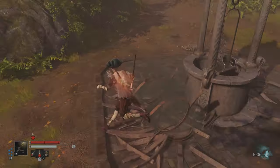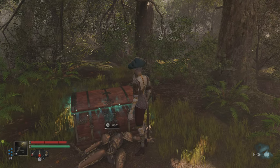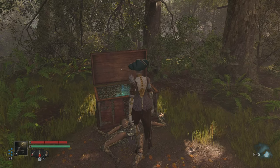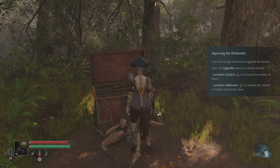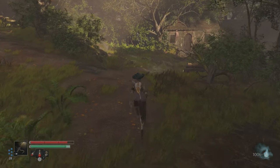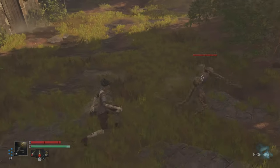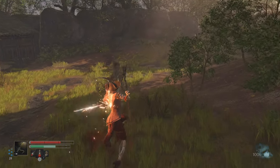If enemies are behind objects and stuff like that, it makes it a little hard to get the critical attack. In here we have our Lavoisier Catalyst. This improves the oil beret and gives you more charges for your heals. There are also items called subliminators that will increase the effectiveness of your heals.